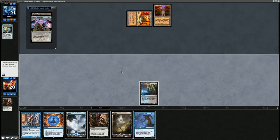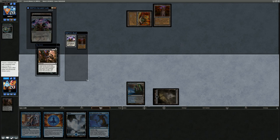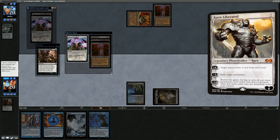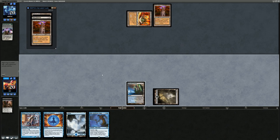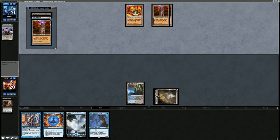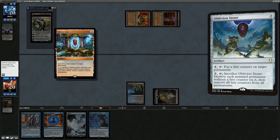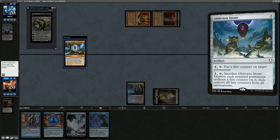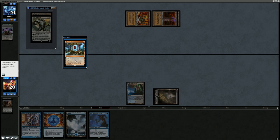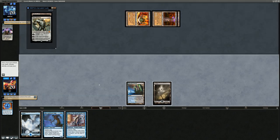We draw Naga, so we can cast it on turn three. Let's Inquisition the Spatial Contortion. They have another Mine and Tower plus a Karn — still no Tron, and a payoff we can counter with Force. Next turn we get to play the Mist-Syndicate Naga, which represents a real clock. Opponent doesn't have any chump blockers. They play out another Tower and Oblivion Stone. Oblivion Stone is a bit of an issue at five mana — they can blow up the world. It's probably worth a Force here, and I'll exile Ninja of the Deep Hours and run out the Mist-Syndicate Naga.